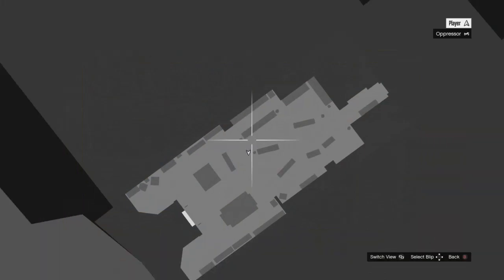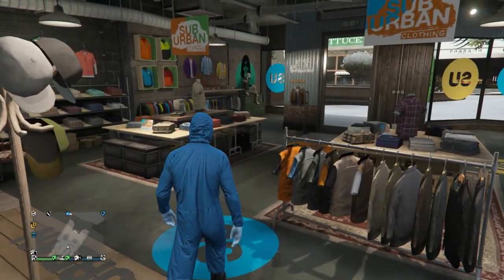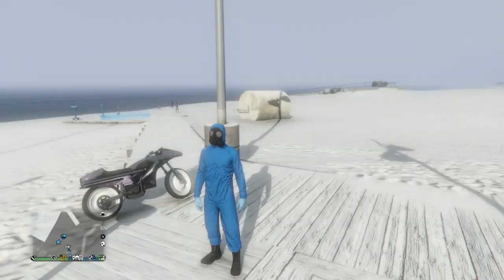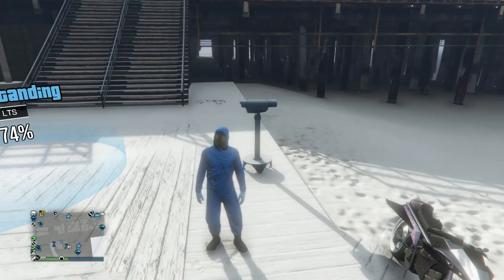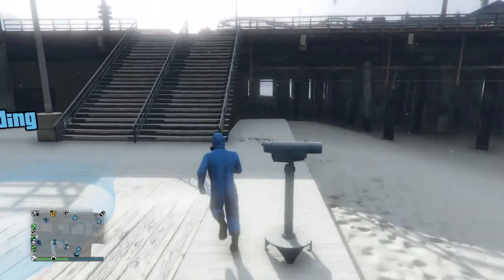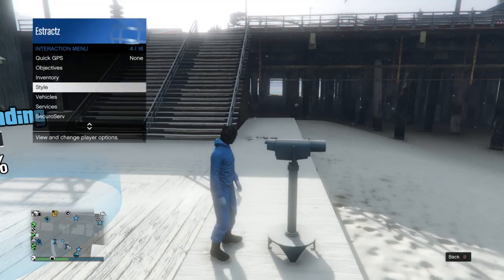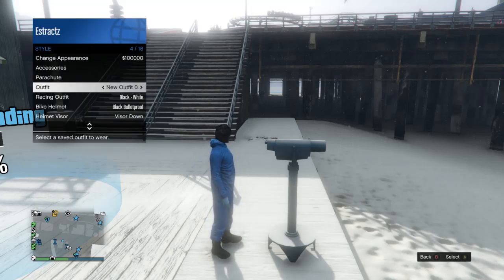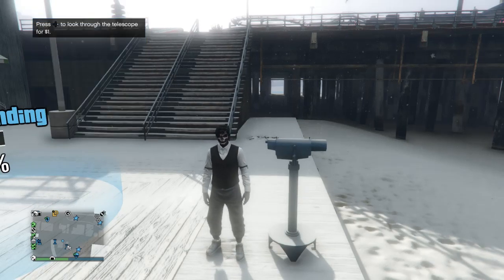After equipping the heist coveralls, go to a telescope by the pier. At the telescope with your heist coveralls on, do the telescope glitch: run, hit right on the d-pad, your character should glitch where his mask comes off. Pull up your interaction menu, scroll to style, and equip the outfit saved on slot 20.